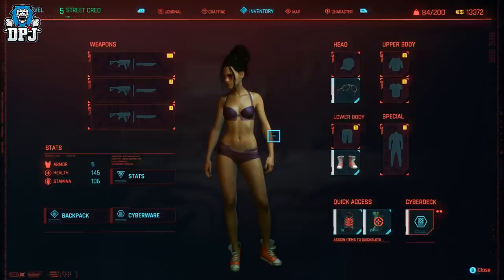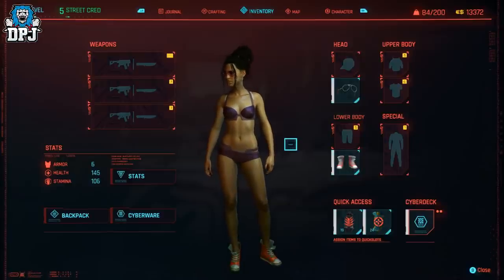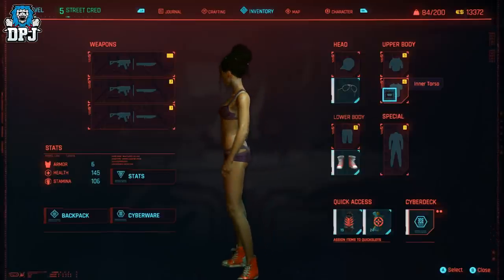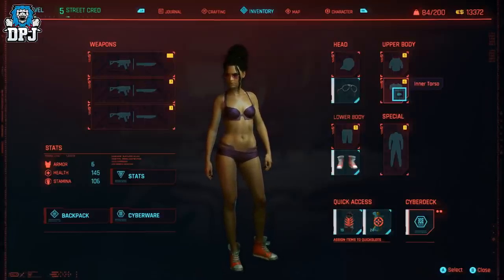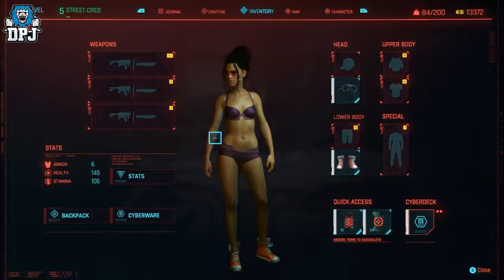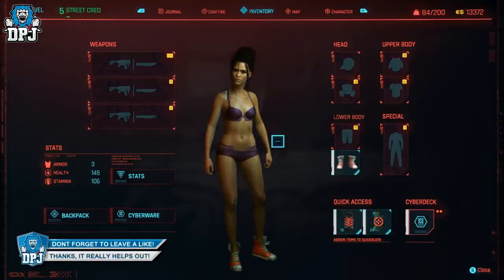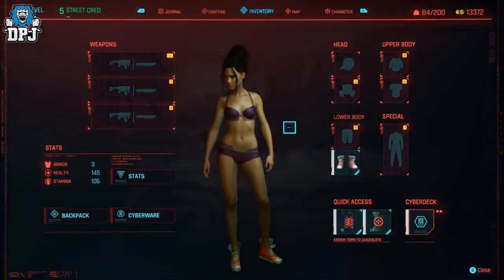As you know, if you pick the biggest breast size when creating your character, it doesn't matter — if you put a top on it reduces down to the default size, so it doesn't really matter what chest size you choose. You can see my Panam looking amazing in those glasses. I'm looking absolutely incredible but there isn't much tone in the stomach, so I'll apply the mod and return in a quick second.